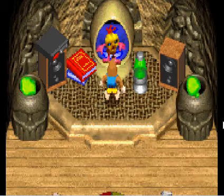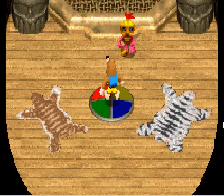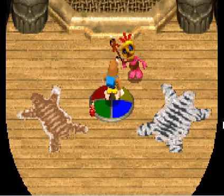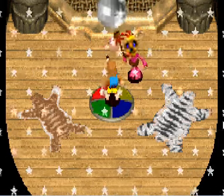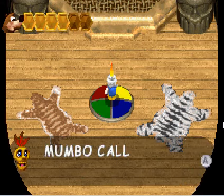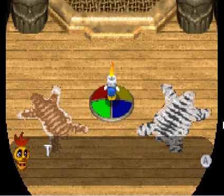We have a new toy room for Mumbo Magic. We'll use it right now. And you'll see what it is here — we are a candle. What the candle transformation does is let you go into places too dark even for Banjo to see.